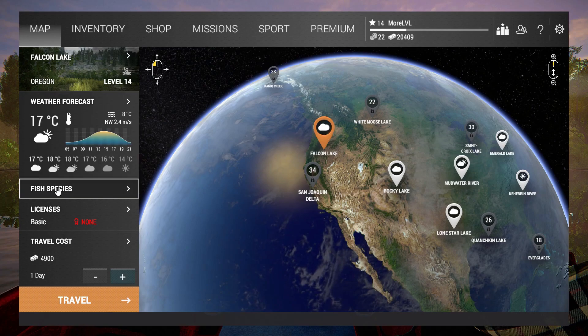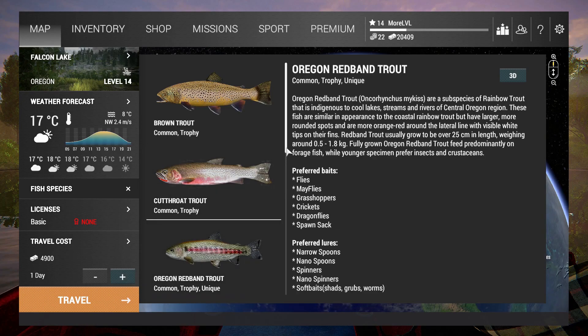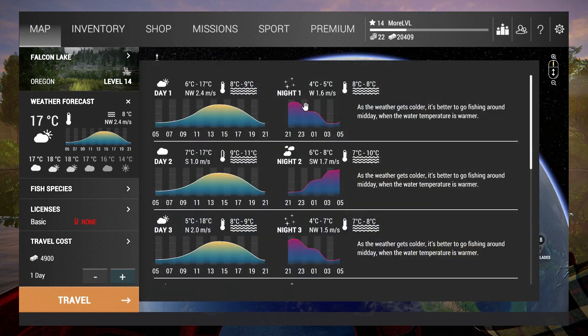At level 14, Falcon Lake opens up and it's unlocked. There is a great fish I can go after - this is most probably the best fish at level 14 with all the gear available that you can buy. It gives you very good experience and some good money too, and the best part is I can catch it at night time.